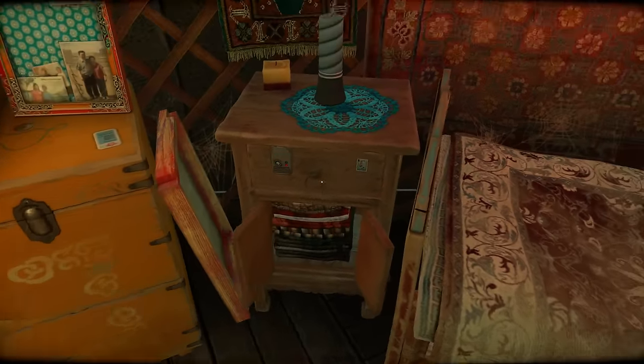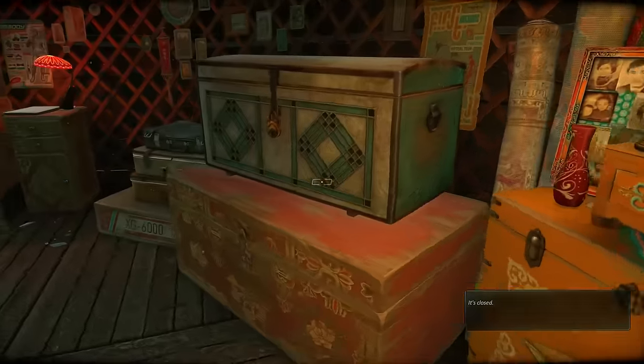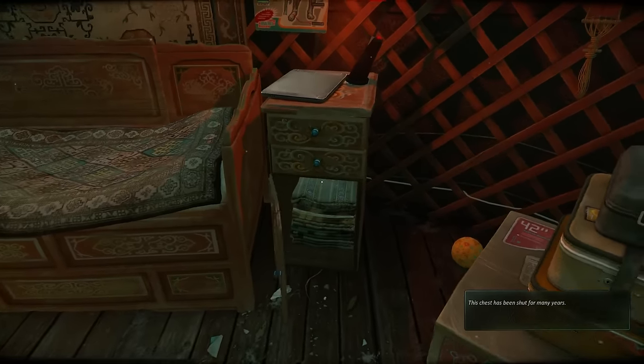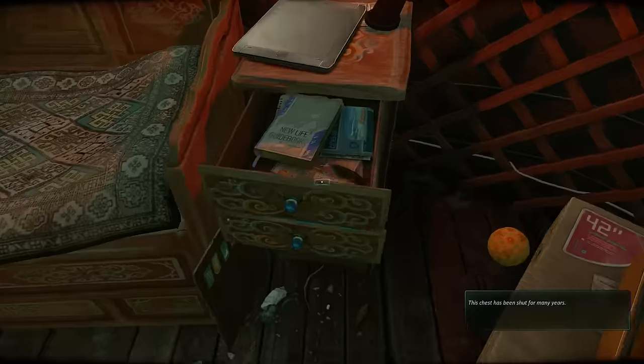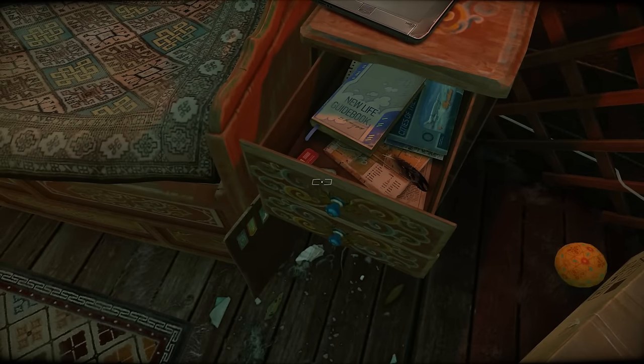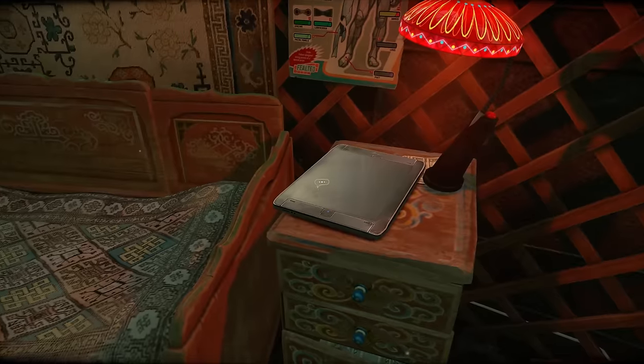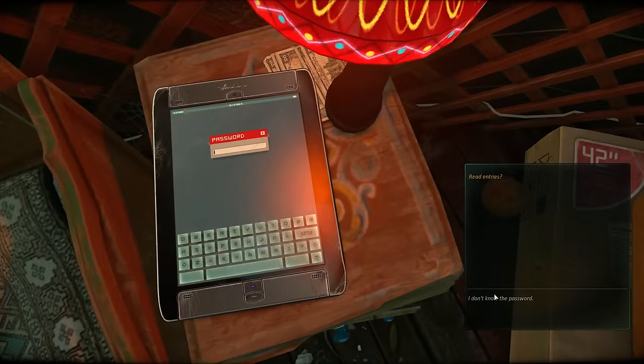We get pretty good interactions with the environment — we can open stuff, we can pick up many items. There's some old stuff. New life guidebook: when in normal operating mode, the look screen is tinged with blue. The screen's neural sheet turns red in the event of a malfunction. Green indicates that the M-body is being controlled by artificial intelligence. Two swifts flew over the restricted zone today. There's a lot to explore and a lot to read.